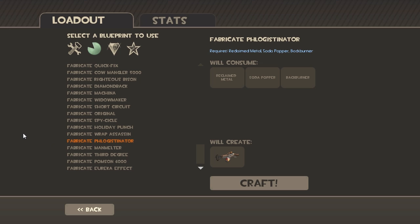Next is the Phlogistinator — I think that's how you pronounce it, Phlogistinator. It's the new Pyro weapon, and it's going to cost you a Reclaimed Metal, a Soda Popper, and a Backburner. All of which I do not have, so I can't craft it yet.